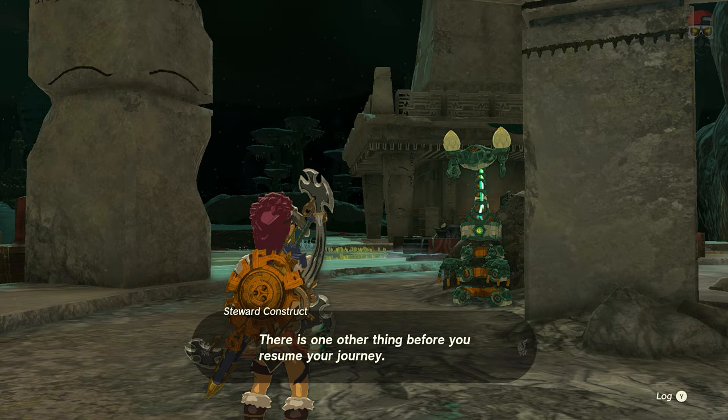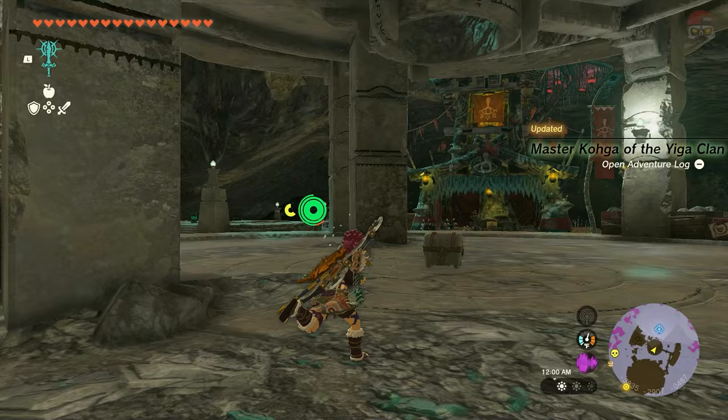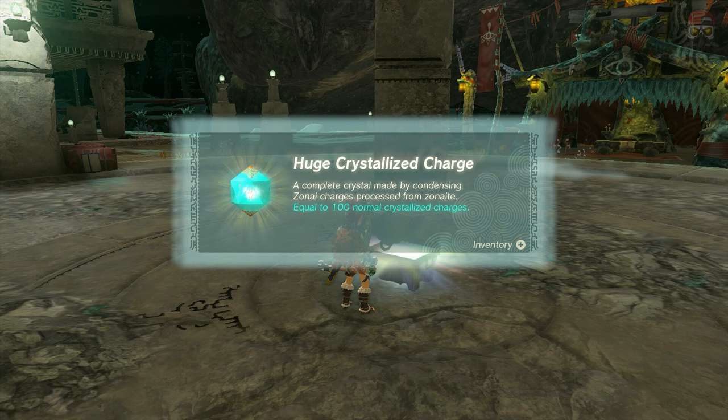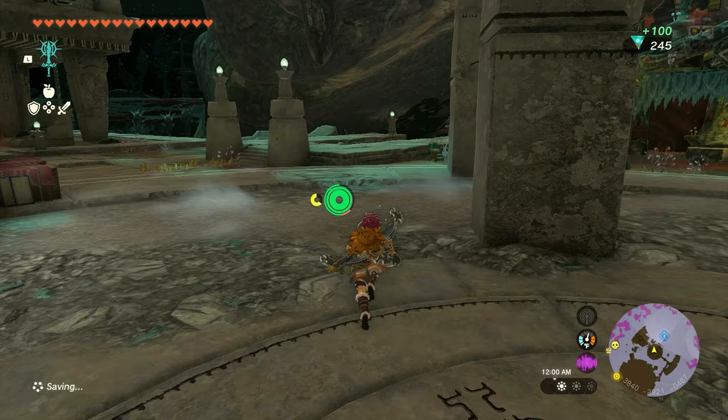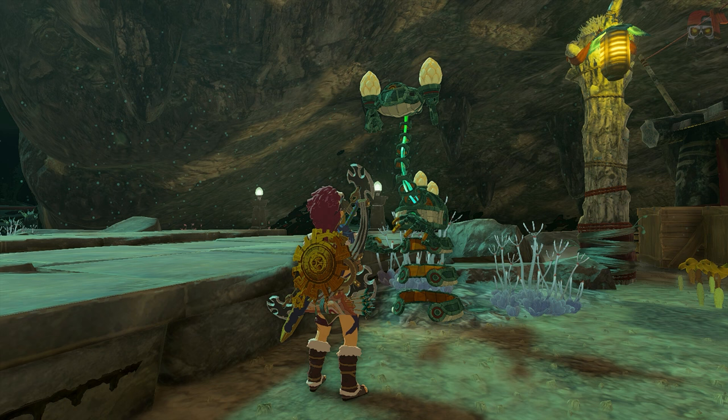This steward construct is going to give you tips on where to find them again, and it's also going to say, 'Hey, look over there — there's going to be another steward construct you should go talk to,' and it's going to give you a schema stone. So make sure you talk to them as well. Open up this chest — again, a hundred crystallized charges. Bring it to forge constructs and they'll convert it to extra batteries, so you have more battery when you use Zonai devices.